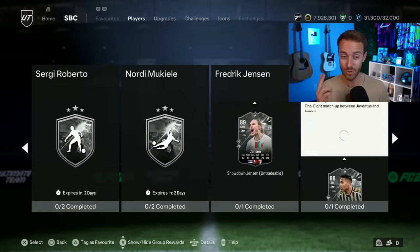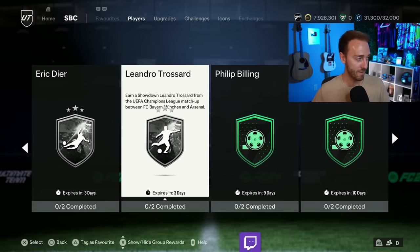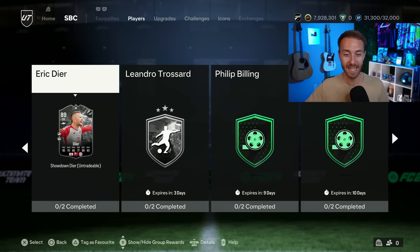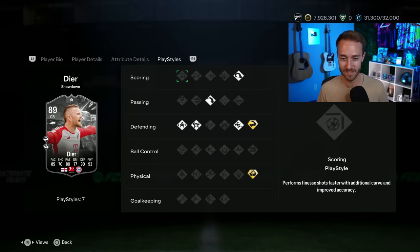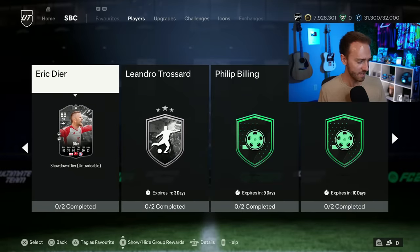Not to be overlooked — we had two player SBCs, another showdown released yesterday as well. I love these showdowns because they're for very hyped games. We're looking forward to Champions League second leg games this week, with road to the final upgrades and showdown upgrades on the line. For Arsenal vs. Bayern Munich, we've got Eric Dier. As a Spurs fan, I don't think I've ever used Eric Dier in FIFA — ever. And now I have an opportunity to use a card that honestly doesn't look too bad, especially if he's able to get the upgrade. At 150,000-160,000 coins, it's tempting me.